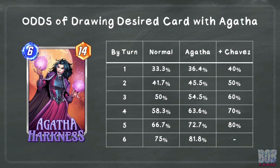Pro 2: Agatha starts in the opening hand in addition to your normal starting hand. On turn 1, you will have 5 cards in hand, and every draw — including the opening 4 draws — will be from an 11-card deck. This table shows how Agatha increases the odds of drawing a desired card by the given turn. With America Chavez in the deck, your first 8 draws in a typical game are from a 10-card deck, which is a massive boost to consistency until turn 6, where you are guaranteed to draw Chavez.